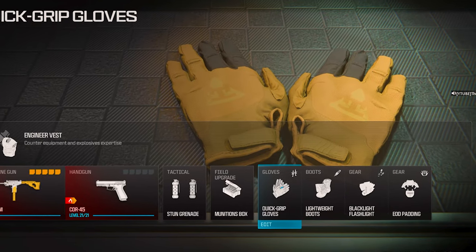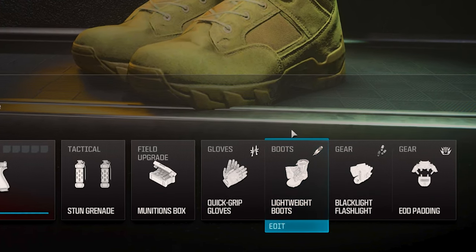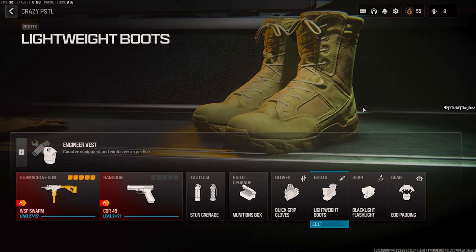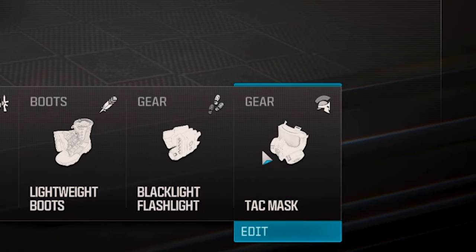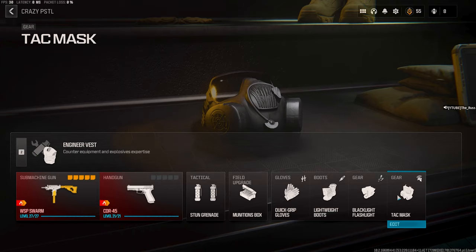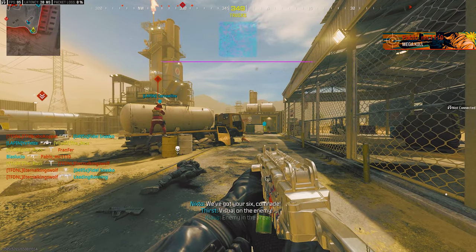For the gloves, it really doesn't matter much as you won't get much benefit from any other gloves. For the boots, you do want to move fast to get up on two enemies at the same time after you've used your stun grenade to stun them — that is extremely important. Use the blacklight so you can see the footprints of the enemies you want to eliminate. Last but not least, use the attack mask because you are throwing stuns and you want those stuns to not affect you. The attack mask gives reduced strength of enemy flash, stun and gas grenades, and immunity to shock, EMP and snapshot grenades. And that's it for the WSP Swarm.